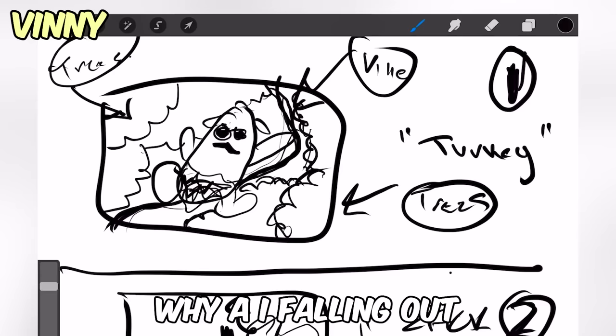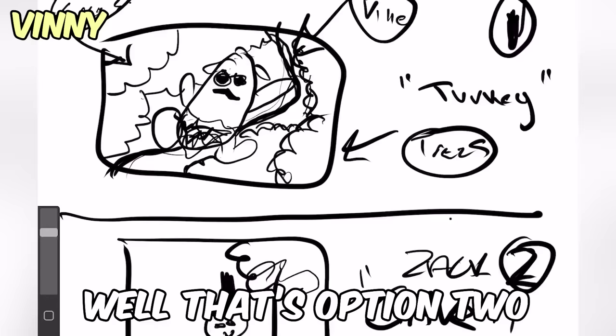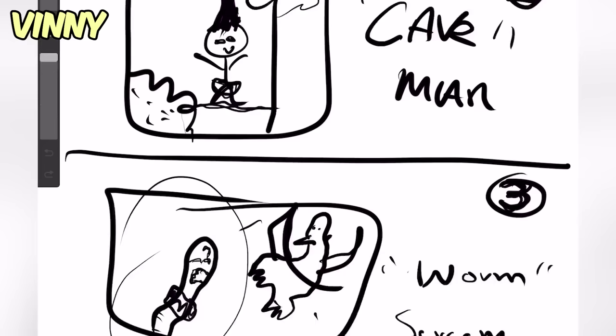This is the first one. Why am I falling out of the sky? That's option two. Option two is you as a little caveman, and you have a little loincloth going on. Then there's the worm being almost eaten by a bird. It's called Worm Scream.